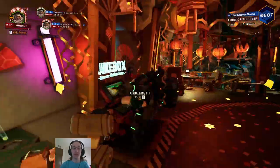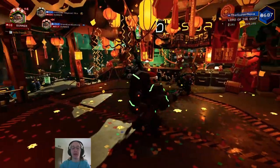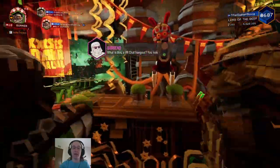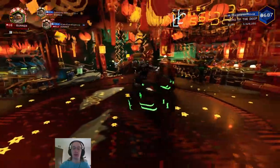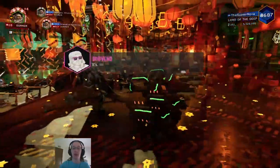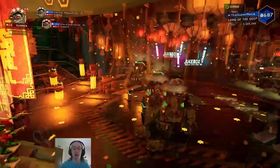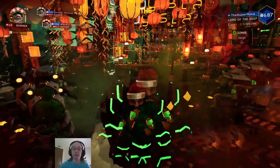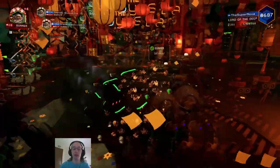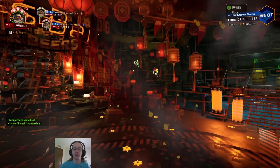Hey everybody, welcome in! It's Nova here, Rock and Stone! In this video, we're going to be doing a comprehensive overview of the Gunner class in Deep Rock Galactic. We have many topics to cover: the basics, Gunner's strengths, how he fits into the game, the shield generator, the zipline launcher, the armor suit special, all six weapons with builds with and without overclocks, the grenades, survival tips for Hazard 4 and 5, and perks that closely tie with the Gunner class.